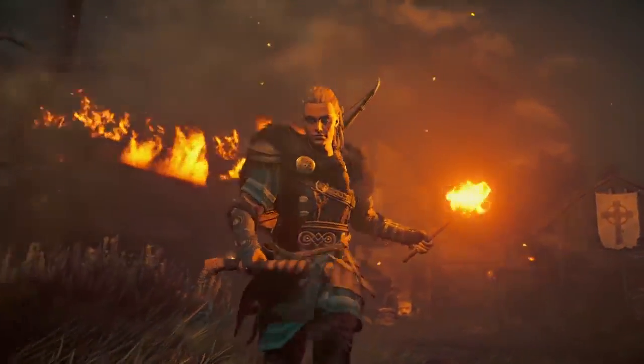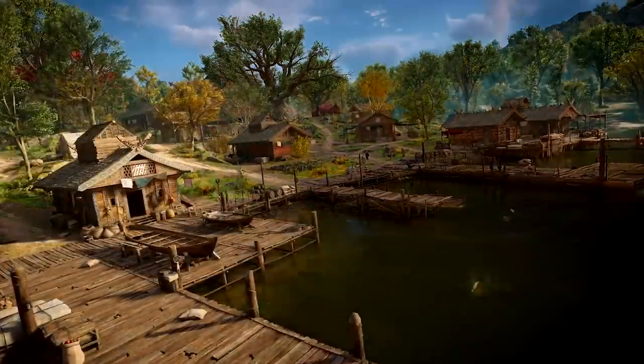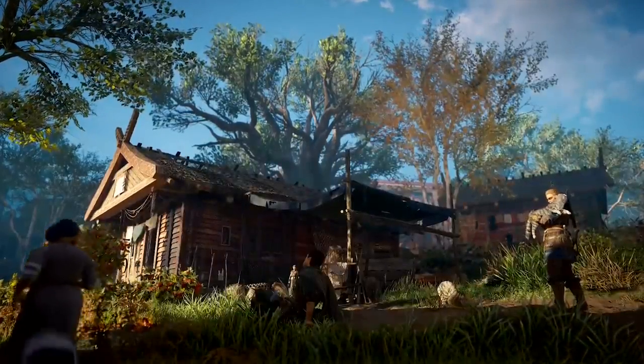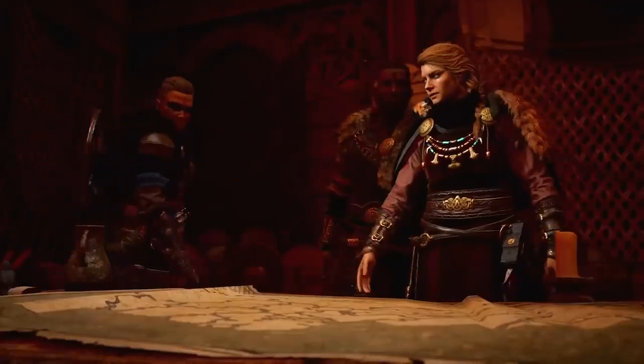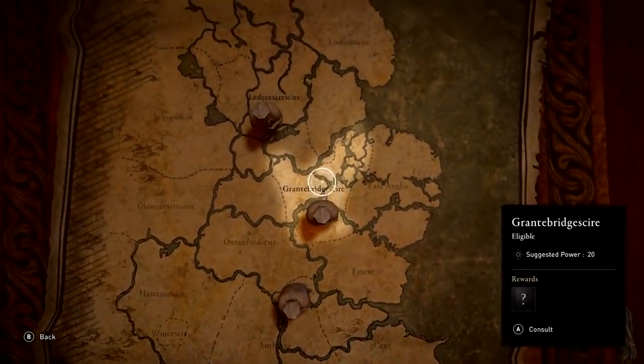Whatever riches and resources you pillage may be used to develop your settlement, giving you access to useful services, better tools, and new settlers. At the heart of your settlement is the Alliance map, which will serve as a record of the allies you have made and a guide for future opportunities.